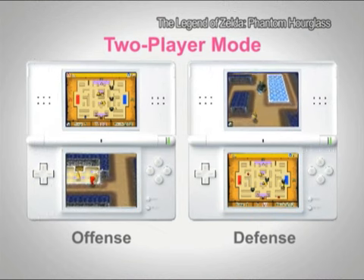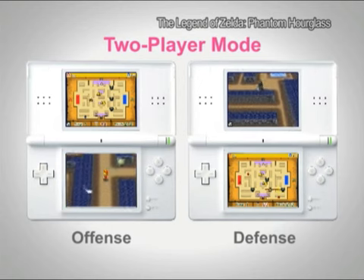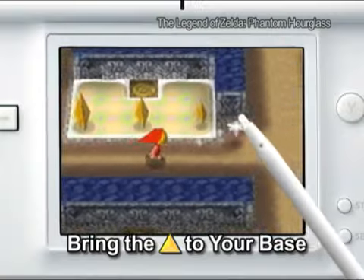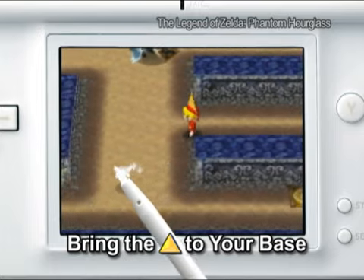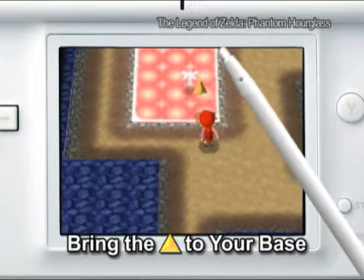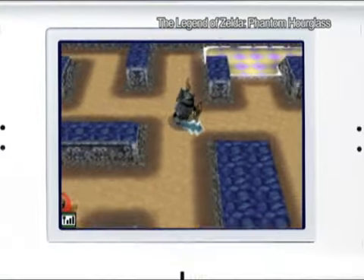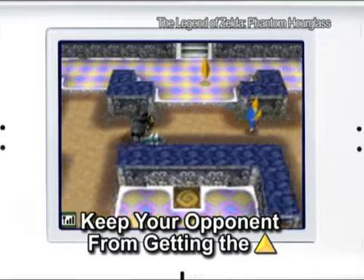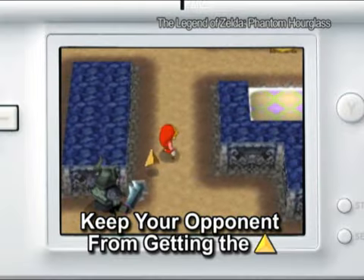In two-player mode, split into offense and defense. Increase your score while keeping your opponents down. On offense, avoid defenders while carrying the Force Gems back to your base to score. On defense, control three Phantom Guardians to keep your opponent from obtaining the Force Gems.